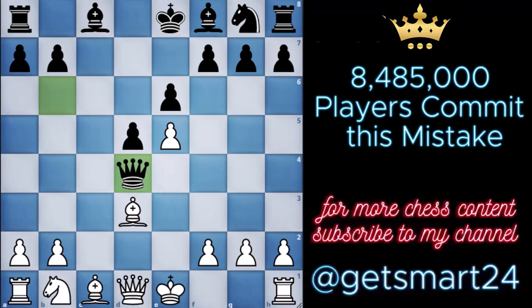After the sequence unfolds with captures on d4, followed by knight takes and queen takes, the true nature of the trap reveals itself. A crucial moment unfolds as black commits a grave blunder. The opportunity for us to seize their queen emerges, highlighted by a crafty move: bishop to b5 check. This maneuver places black's king in check and demands immediate attention, setting the stage for us to capture the queen on the following move.